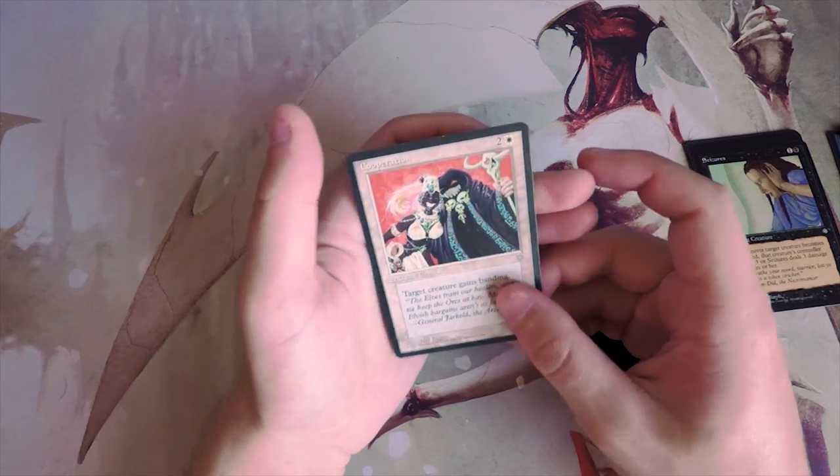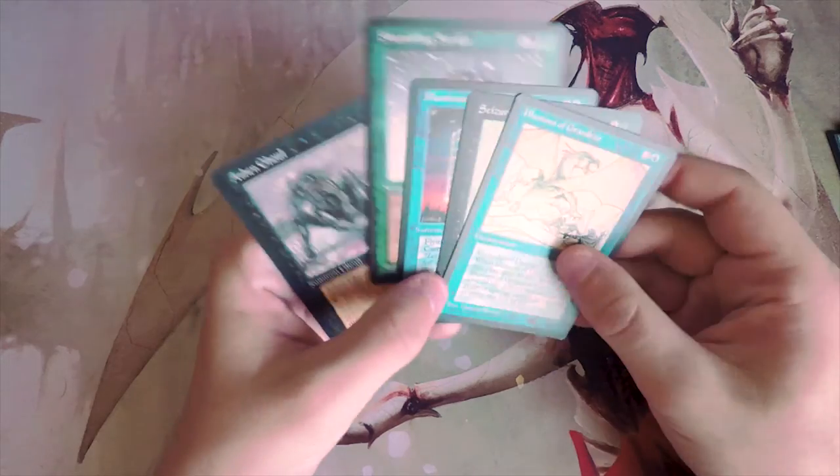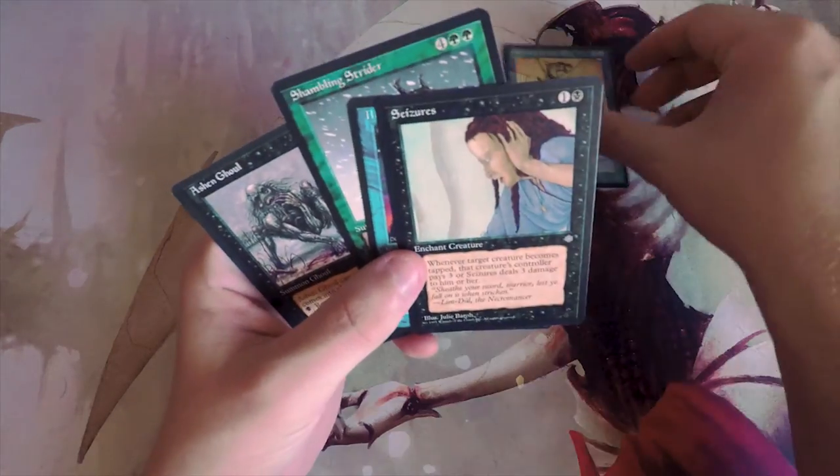Cooperation is the last card — target creature gains banding, enchanted creature for two and a white. This is obviously just as bad as any of the other enchant creatures.